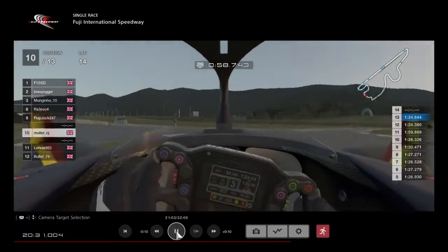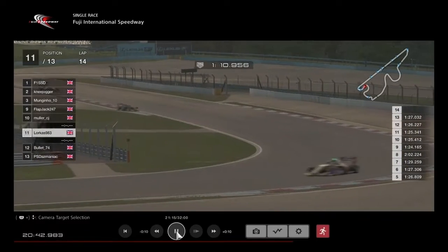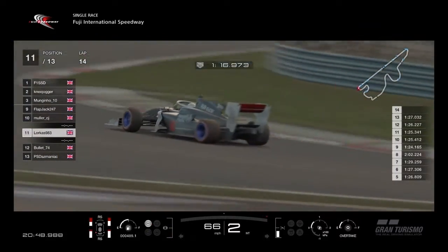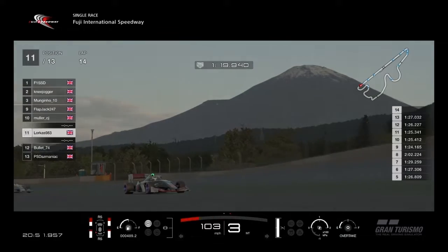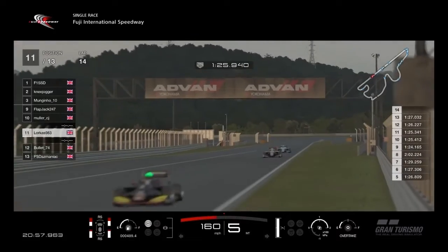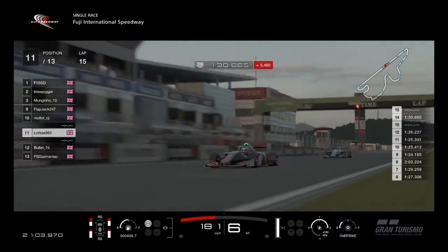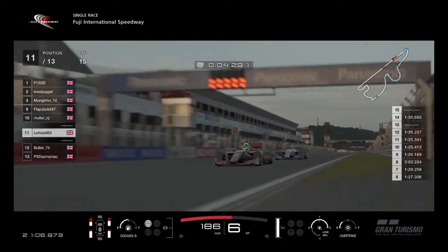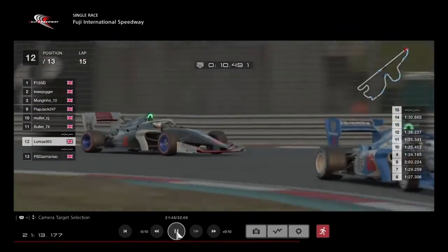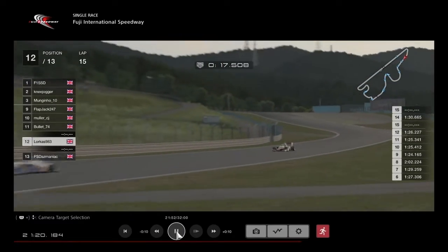Does Muller try and take the inside as well? He has done, following Locusts through. Flapjack loses two places in one go, but Muller has gone deep into the next corner — looks like it's going to cost him. He has kept the place in a side-by-side battle. Flapjack has come back through — well driven by Flapjack. Is Flapjack now going to get the run and get the place back from Locusts coming down to the chicane? Looks like they've tangled a little bit.